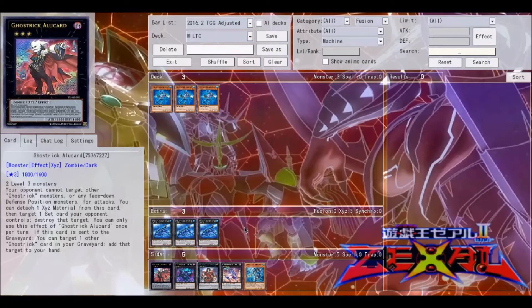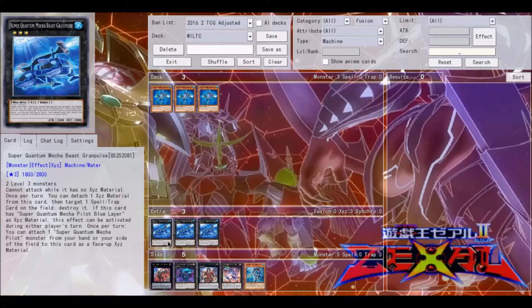What's up guys, this is Hatzmania coming to you with a brand new episode of 'Why I Love This Card,' and this week I'm going to be talking about Super Quantum Mecha Beast Grampulse. This card came out today with the Wing Raider set, and it's pretty interesting — it's only a rare in the set.